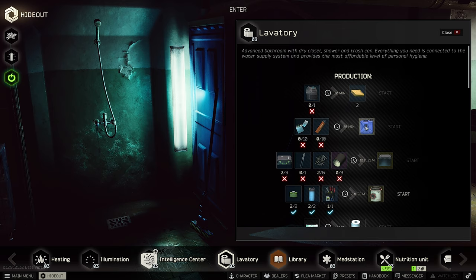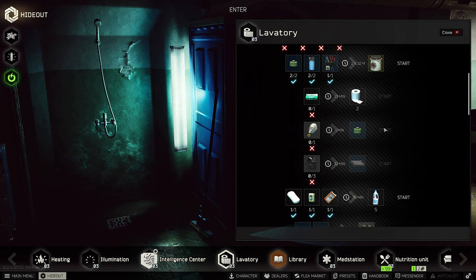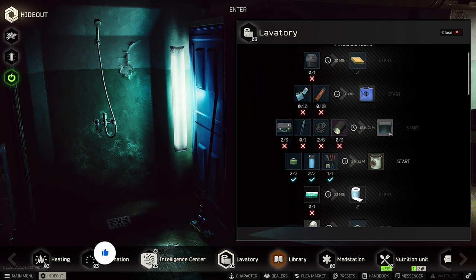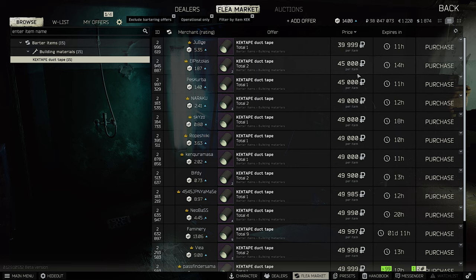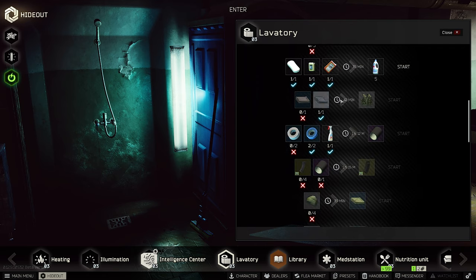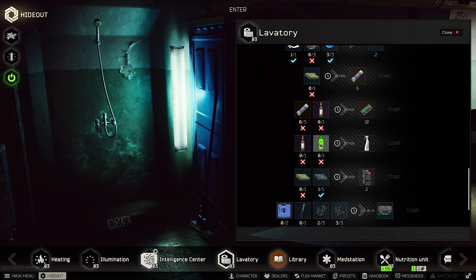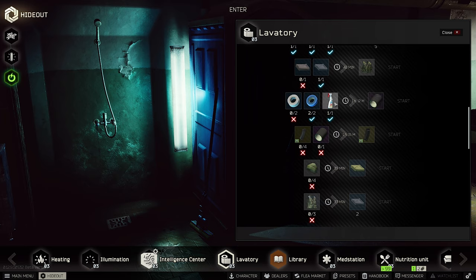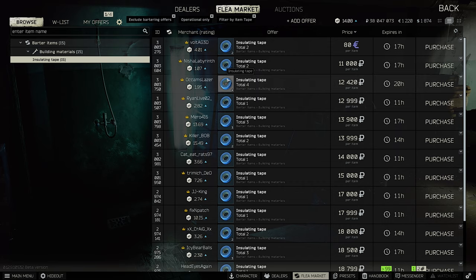The Lavatory is also very good for profit, even early on. A new craft added is keg tape — you need keg tape for 60-round 8K magazines, for quests, and for the lucky scav box, so it's very expensive (dropped from 65k to 45k). Another new craft is the Clin wiper from one vodka and one shampoo — vodka sells directly to Therapist for 15k. The ingredients for keg tape are easy: one wiper, two insulating tape, and two duct tapes.